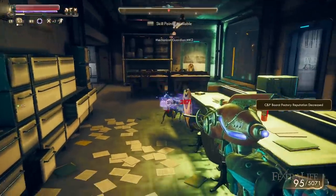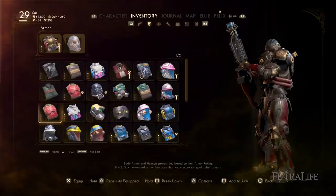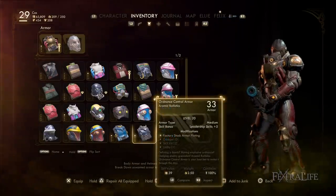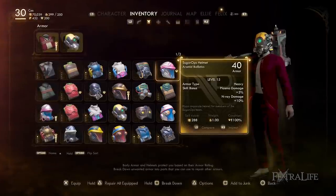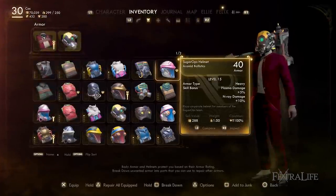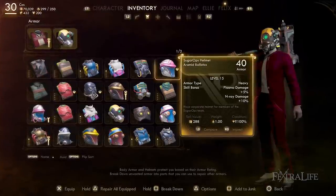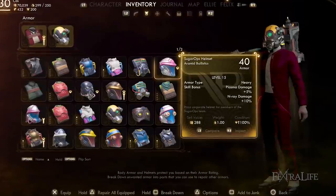There may be other science weapons in the game that I have not found, but there shouldn't be many more if there are. Armor-wise, you can use anything you wish, but there is a decent helmet that increases both N-Ray and Plasma damage called the Sugar Ops Helmet that is worth using here. Be sure to keep your armor values high because two of the weapons are melee, and another two need direct line of sight with the enemy to be effective, meaning you will take damage and you'll want to minimize the amount you take.